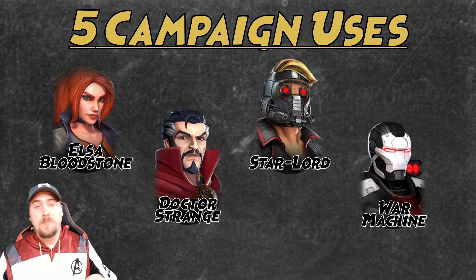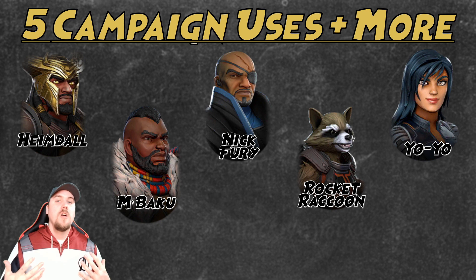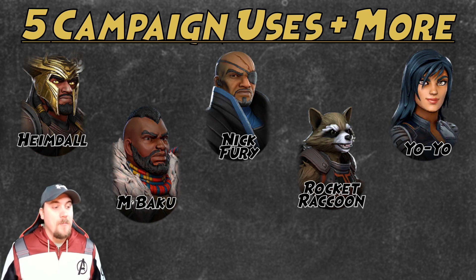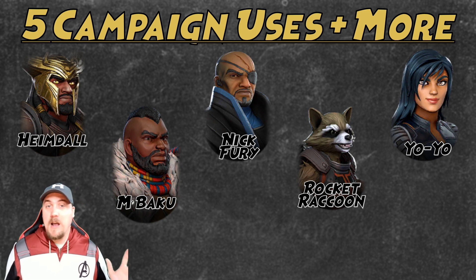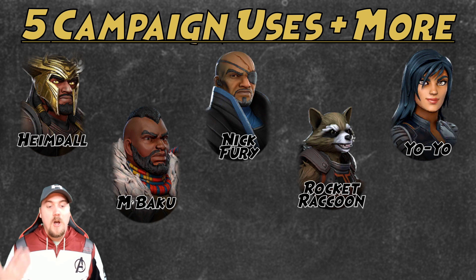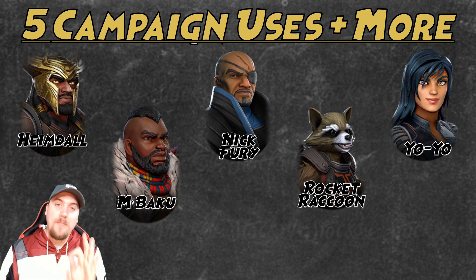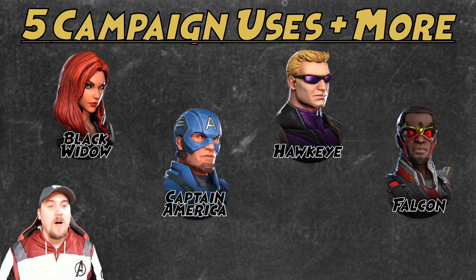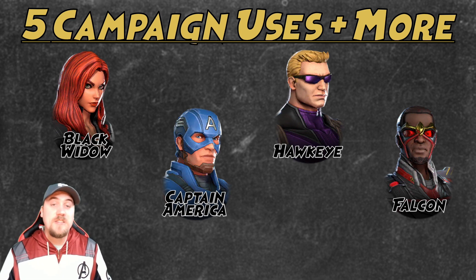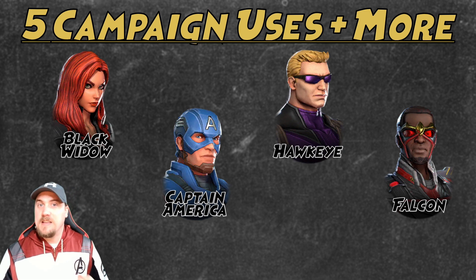Characters with five campaign uses plus more: Heimdall, M'Baku, Nick Fury, Rocket Raccoon, and Yo-Yo. All five have more than just campaign uses. Heimdall gets you Black Bolt, M'Baku does Chaos Theory, Nick Fury — I do not recommend building up Kree Minions for him. Rocket is squishy in the late game and can't stand a chance. Yo-Yo is behind the Premium Orb, basically a whale special. But more appetizing five-use-plus characters: Black Widow, Captain America, Hawkeye, and Falcon — all four you cannot go wrong with. Keep watching this series and you'll understand why as these characters will pop up again.